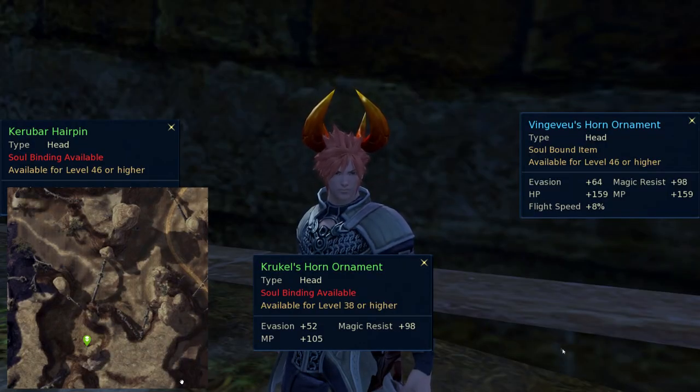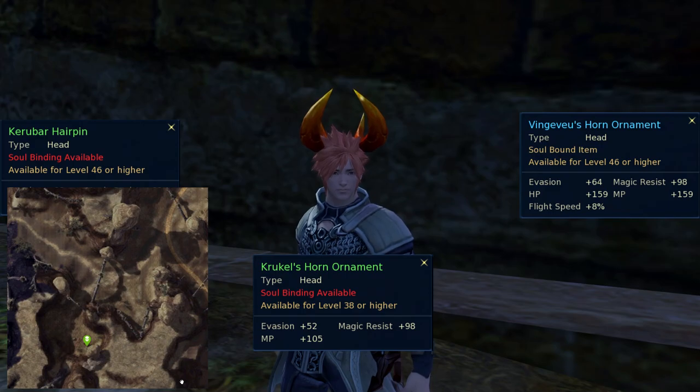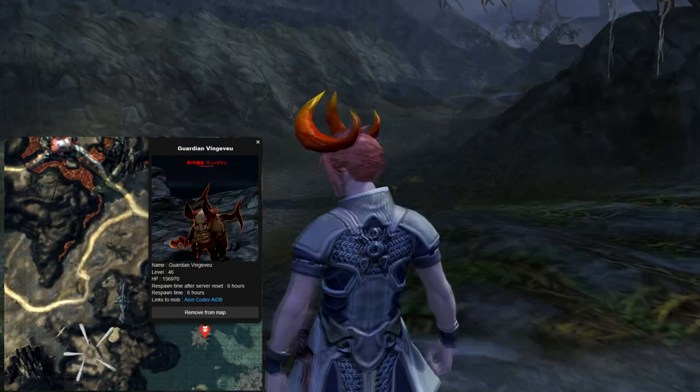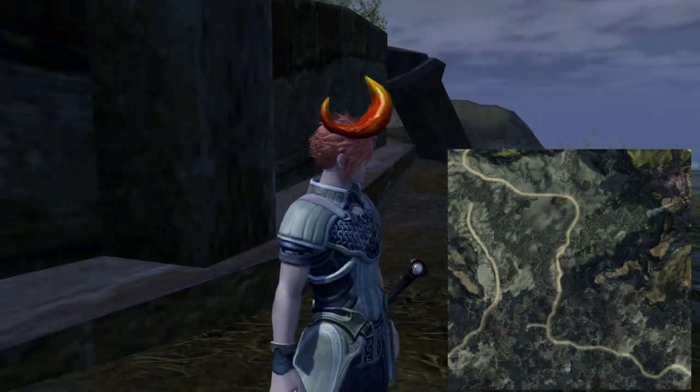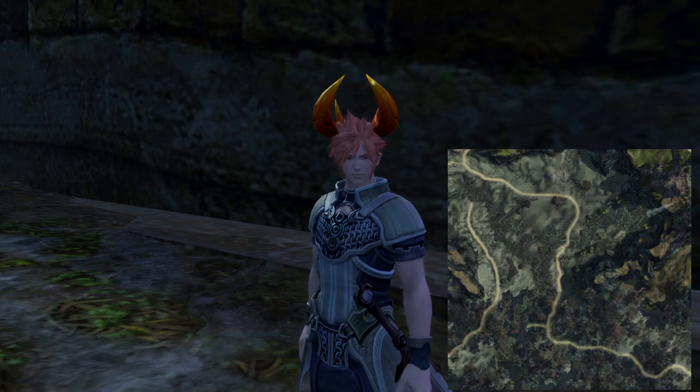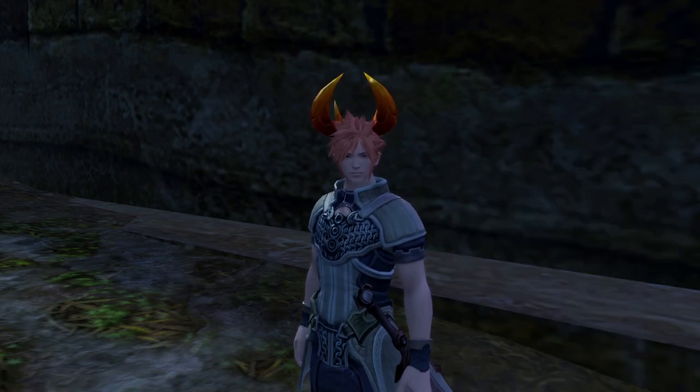Krukel's Horn Ornament drops from Chief Krukel in Eltonen. The same skin can be obtained by slaying Vingavu, a boss next to Zapiel in Hyron. If you don't want to leave Asmoland, the only way to get this skin is to farm the treasure box downstream of the Perpet Falls in Brustonin.